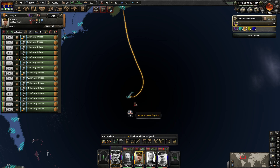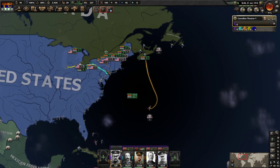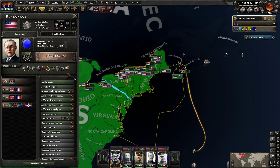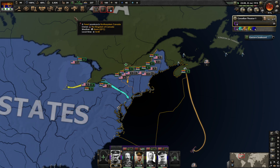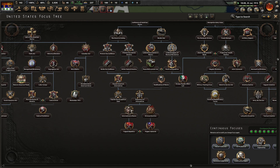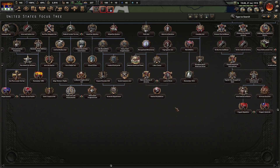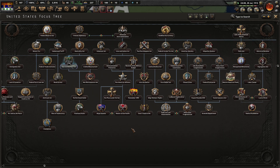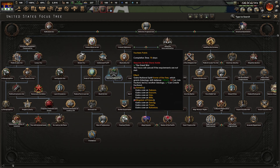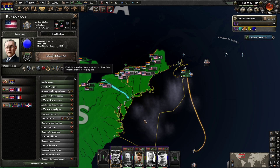After the invasion of Bermuda, we then need to invade the Azores. We can't launch a naval invasion quite yet. We know the United States at least right now cannot join a faction — it's just physically impossible. The US has two things that make them so they can't join factions.